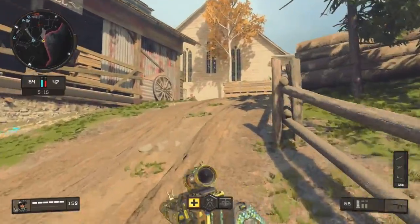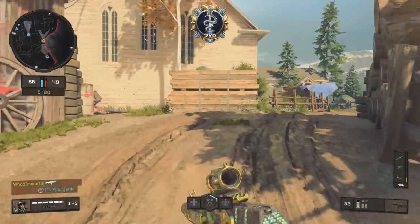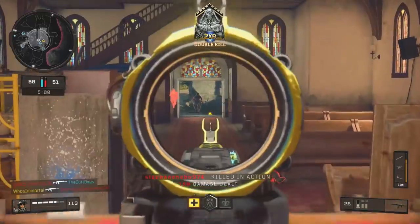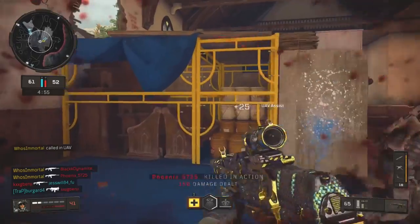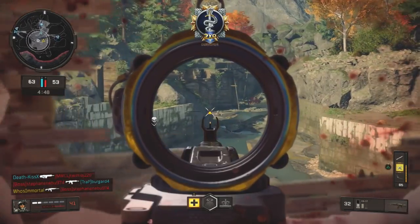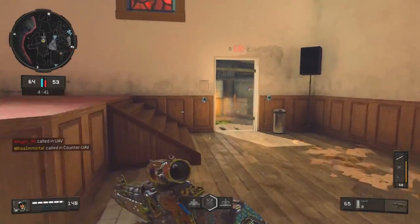I should probably mention perks — going forward I won't mention them with every single class because I pretty much use the same perk setup for every one of my class setups along with the same gear setup. In perk one, I like to rock Scavenger. It helps a ton when trying to stay alive longer, maybe get a higher scorestreak or go for a nuclear. Scavenger is going to help you replenish ammo, which is super beneficial rather than having to rely on picking up enemy weapons after you kill them — sometimes they can be using a funky weapon like a sniper or an LMG that you're not really comfortable with, which can completely throw you off.